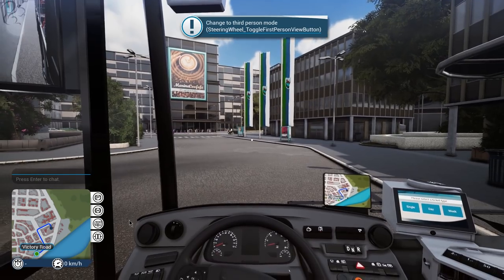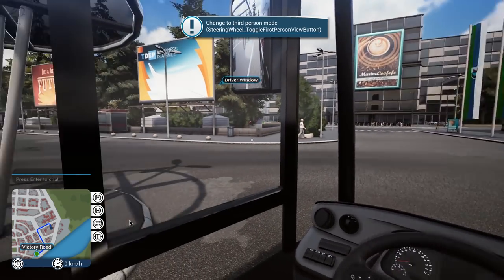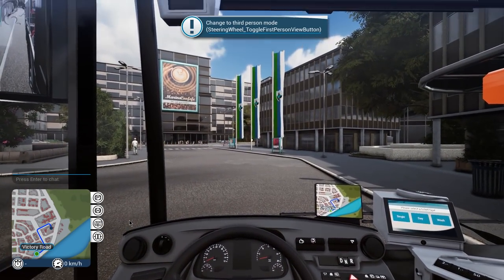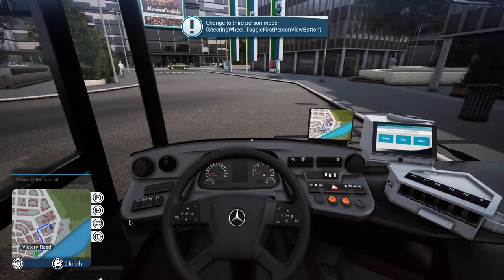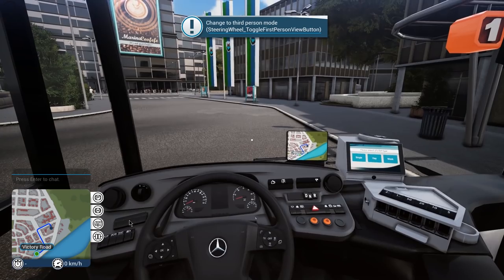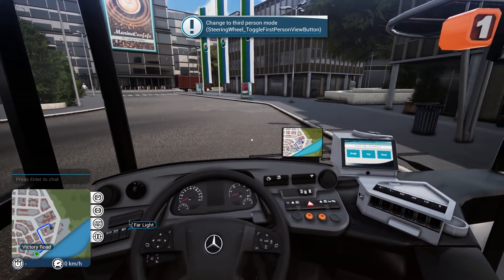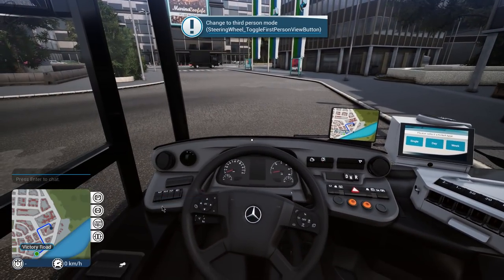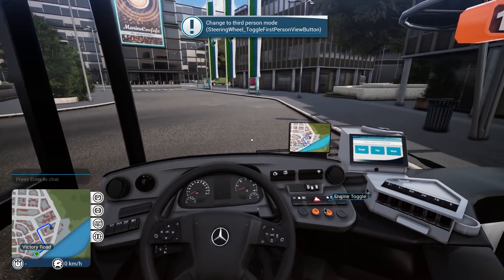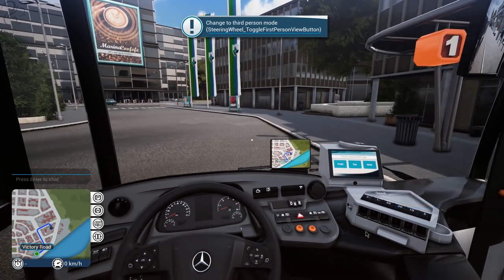A couple of things to say. It has Track IR support — when I move my head left and right, up and down, it has full Track IR support. It also supports my steering wheel which is a Logitech G27, which means a G920 or G29 should be absolutely fine. You'll need to map some controls though. In terms of the buttons, you can actually click the buttons, use hotkeys, or use steering wheel buttons — it's up to you how you map it all.